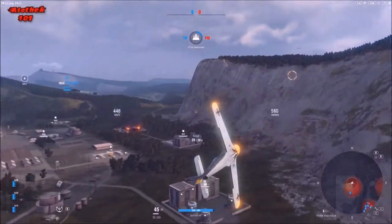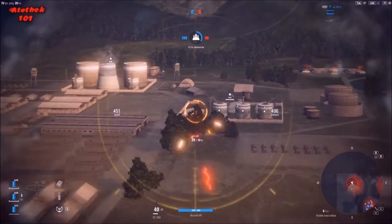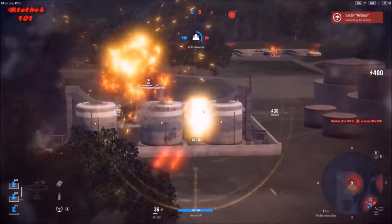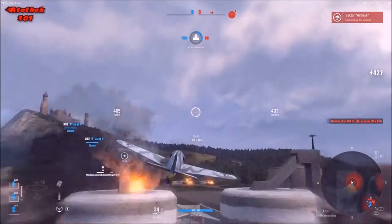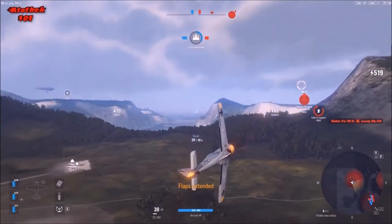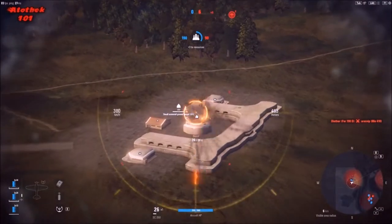I'm going for the mining plant — for those who watched, the mining plant generates a lot of points. I want to get as much as possible. I'm throwing my bombs and helping my bot ground attackers to flip it earlier. I'm also destroying some AA to mitigate the damage that I or the ground attackers are taking.